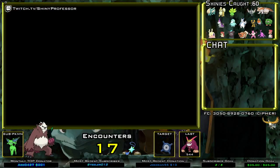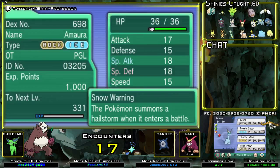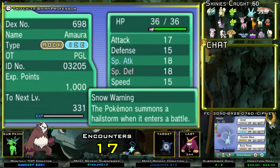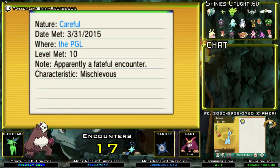I have it set up so it goes directly to my party. I did receive a male Amaura. This Amaura is level 10, it's from the Global Link — there's the Global Link ID number. The hidden ability is Snow Warning, which summons a Hail Storm when the Pokémon enters battle. It also has a Careful nature.